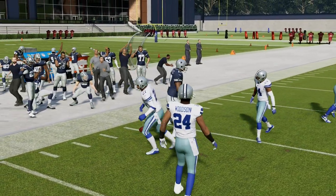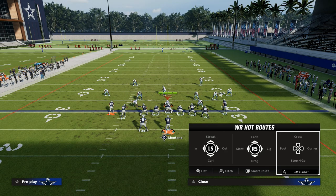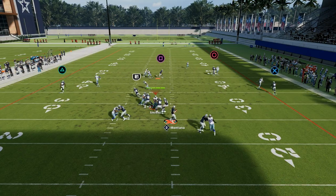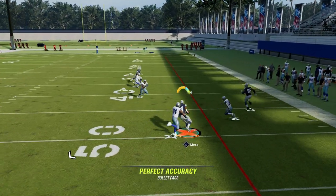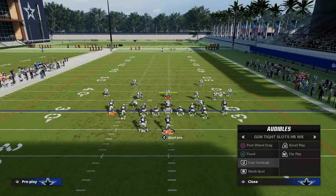What makes four verticals so good — among several things — is the wheel routes. Those wheel routes have been really good routes for the last several years.